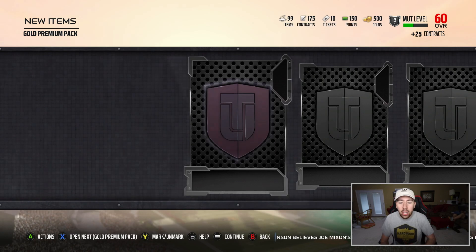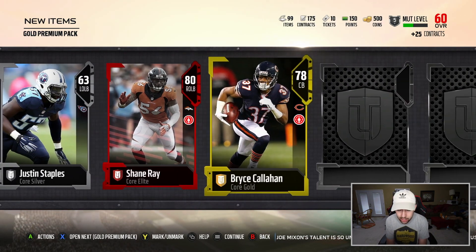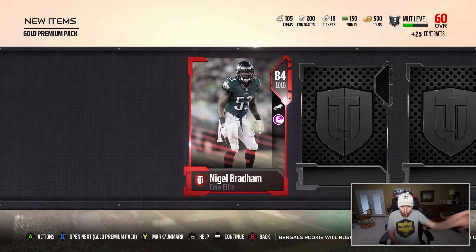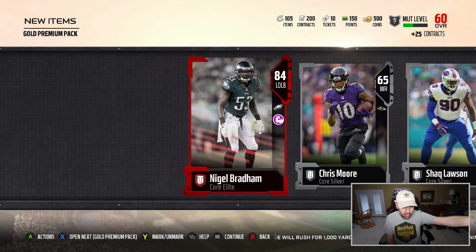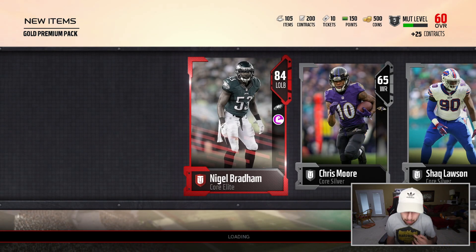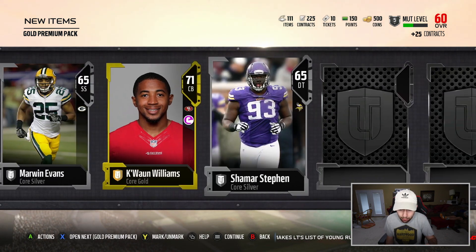So far the packs haven't been good, but I've opened up like four or five packs, so hopefully we can get some more. Shane Ray, 80 overall, right outside linebacker. Who are we going to get in this next pack? Nigel Bradham, 84 overall elite — that's actually a pretty damn good card. 84 overall, 80 speed, so we got a speedster right there. Got some pretty good defensive players in these packs so far.